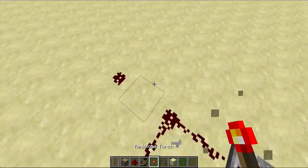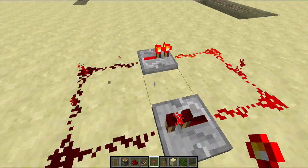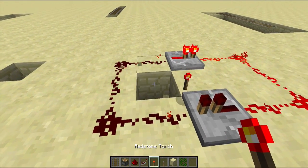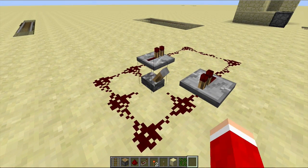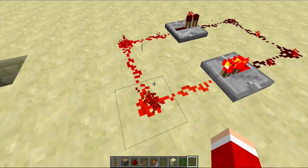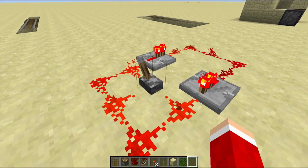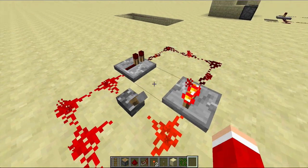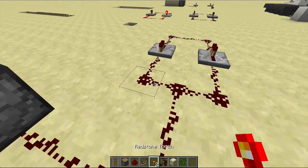With a redstone torch, you put it down really quickly and then break it — like that. To break it, you just break a piece of redstone. For the lever it's the same thing except you flick it fast. You have to flick it on and off really fast — like that.